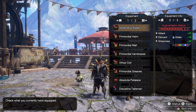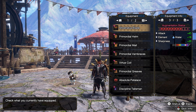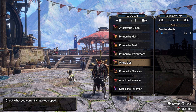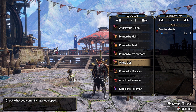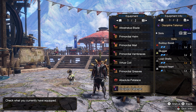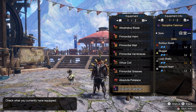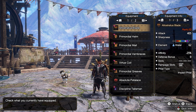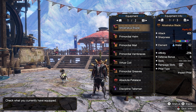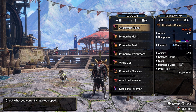The armor pieces I'm using for this build are Primordial Malzeno Helm, Chest, Arms, Risen Shigeru Waist, and Primordial Legs. My Talisman is Build-Up Boost level 2, Slugger level 2, with a Load Shells decoration and Intrepid Heart. And I'm using the Amatsu Charge Blade as the highest — well, second highest — attack option, with the best sharpness I can get.